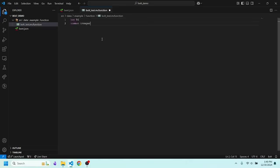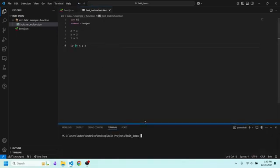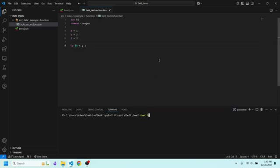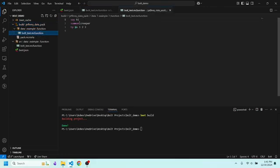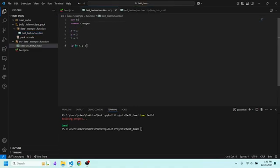We'll call it 'bolt_test.mcfunction'. You can put completely normal commands in here — say hi, summon creeper — but you can also do Python code. So I could have x equals 1, y equals 2, z equals 3, and if I do 'tp @a x y z', these variables actually get interpreted inside the command. To run this we open a terminal and type 'beet build'. We specified output in the folder 'build', and what we see is: say hi is copied over, summon creeper is copied over, but in the tp command the x, y, z are replaced with the values we specified for those Python variables.